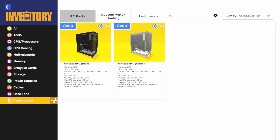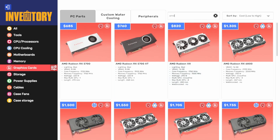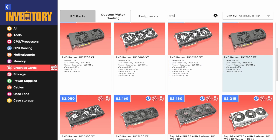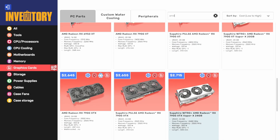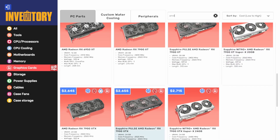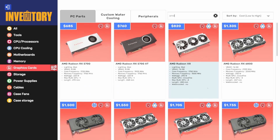We've also got some new GPUs — two new GPUs, fittingly from AMD. We already had the 7,900 XT and the 7,900 XTX. Now we have the RX 7,700 XT and the 7,800 XT. That's a nice addition — a couple of new GPUs from AMD.